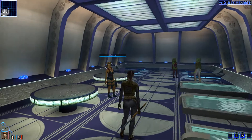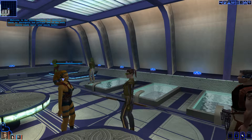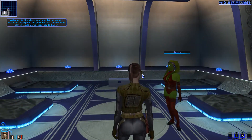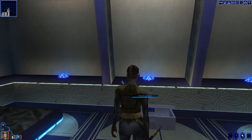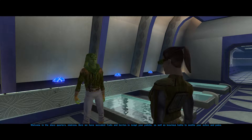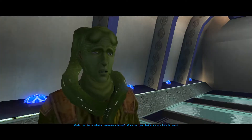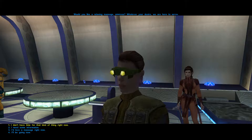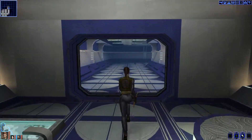These are the slave quarters. Welcome to the slave quarters, fair mistress. I mean no disrespect, but perhaps one of the male slaves could serve your needs better. They'll say the same thing. Welcome to the slave quarters, mistress. Here we have succulent fruits and berries to tempt your palate, as well as luxurious baths to soothe your aches and pains. Would you like a relaxing massage, mistress? Whatever your desire, we are here to serve. I'll just be going — don't need no massage and I can't murder you all.